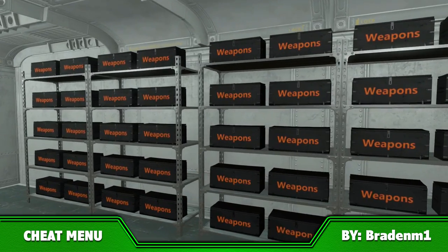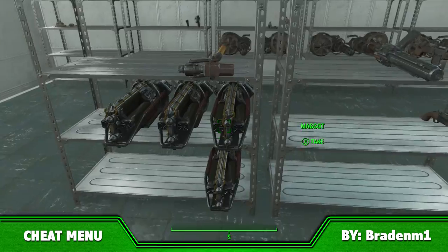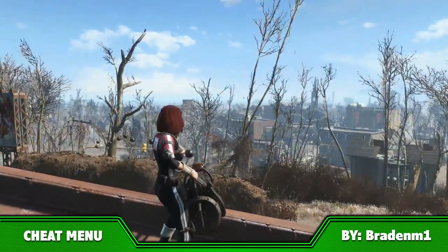In the cheat room, you can find every item in the game, completely new worlds, and some really awesome cheat weapons, like my personal favourite — the mini nuke minigun.